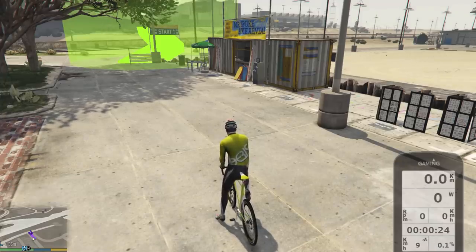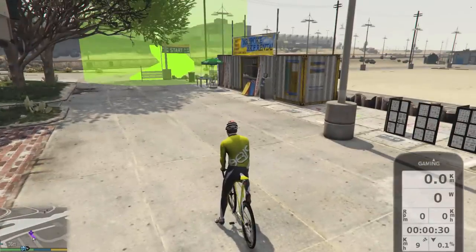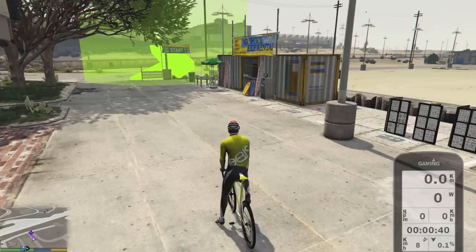As soon as the connection to your trainer is ready, a bike computer will show up on the right side of your screen. It shows your biking metrics including distance, power output, cadence, speed, time, wind speed, and terrain grade or slope. Every time you change courses, the distance will reset for a fresh start.